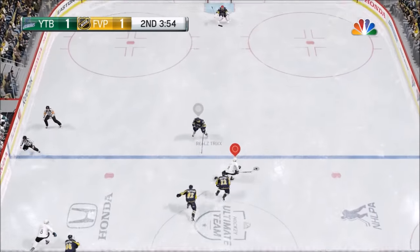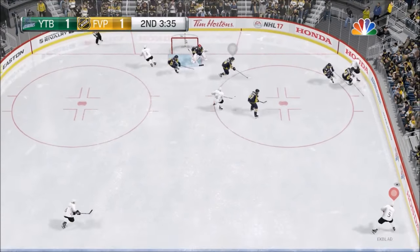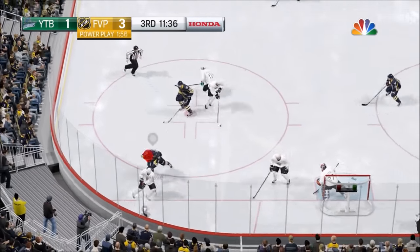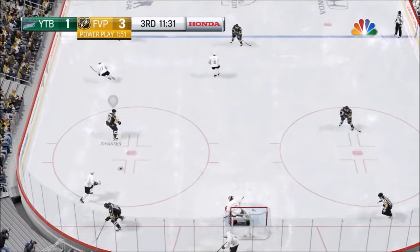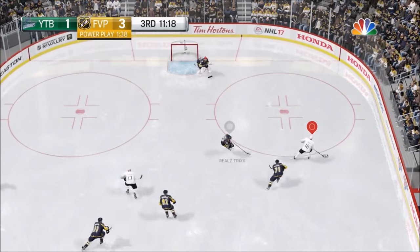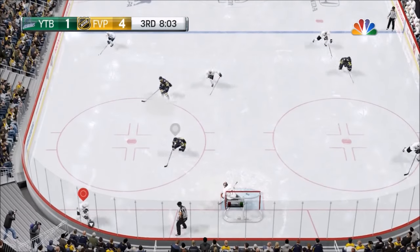Usually when you're trying to enter the zone you're just skating towards the open ice. Then when you get in you can start making passes or try to get into a position for a high percentage shot — the play won't be stopped for an offside if you're already in the zone. I love this play I just did right here: this guy was being very aggressive so I pull back on the right stick to 5 o'clock and do a between-the-legs deke.